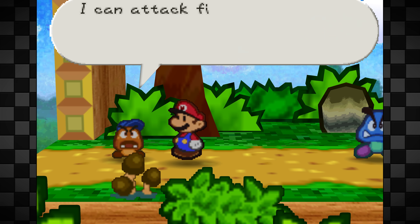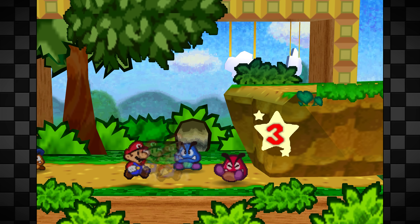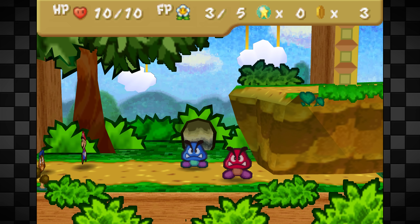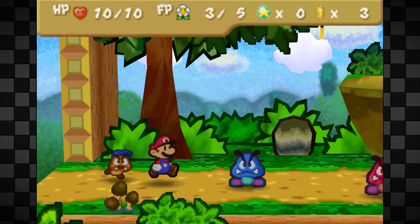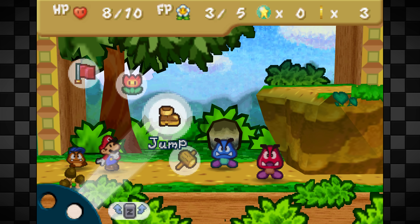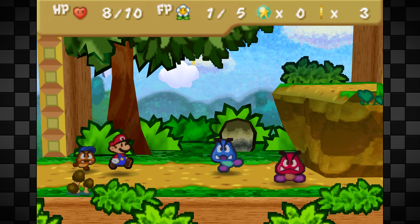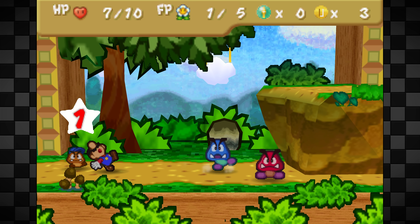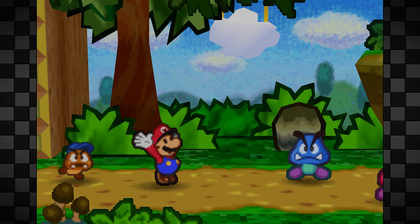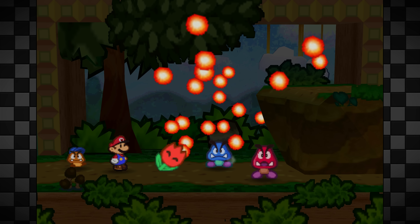We're still super early game, so this next fight is actually identical to how we do it in speedruns. We start by targeting the Red Goomba with Power Jump and Goombario's Head Bonk. We need to do one extra point of damage to the Red Goomba because he has 7 HP and his brother has 6, and we're going to try to kill them both on the same turn. We Power Jump the blue — we don't need to Head Bonk with Goombario since he only has 6 health — and we use a Fire Flower to kill both in one turn, doing 3 damage to each.